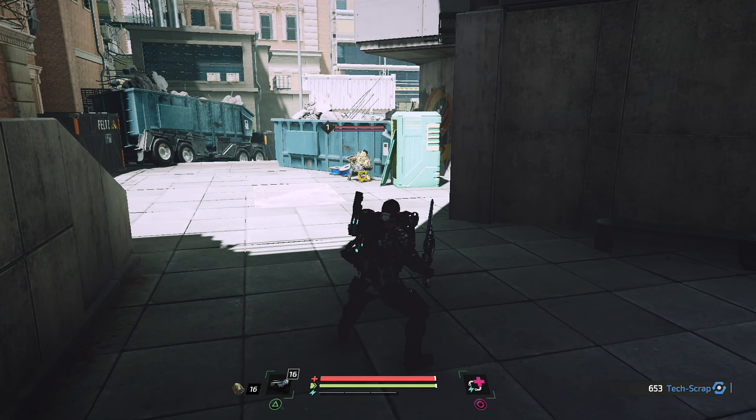Ich wollte euch auch noch was zeigen: wir haben verschiedene Drohnen. Wenn ich jetzt diese Drohne reinnehme - das ist der Loot-Scan-Radar - und wenn ich den einsetze, wird uns angezeigt, was es hier in der Gegend gibt. Da oben ist ein neues Implantat und ein neues Schema für ein Kampfmodul - das hätte ich ganz gerne, aber ich komme da irgendwie nicht hoch.